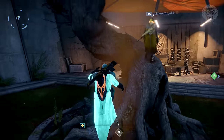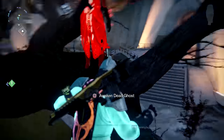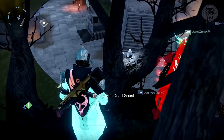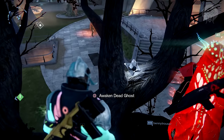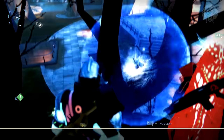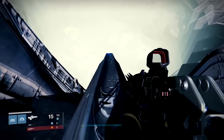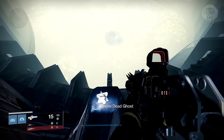Next up, there are 10 brand new ghost shells - hidden ones you can revive. I'll breeze through quickly where they are. The first one is in the Tower in the tree - just follow the route, it's at the top in the middle. The next one is in the opening section of Crota's End - hop in solo, it's on the edge of a structure down to the left. The next eight are in PvP maps, so hop into private matches.